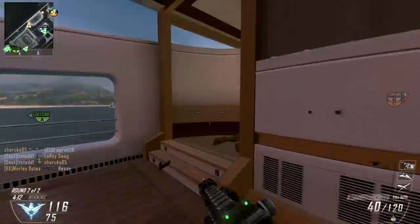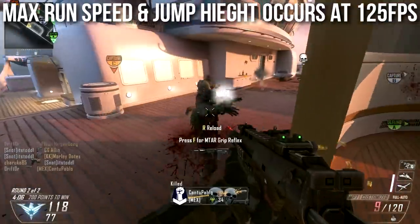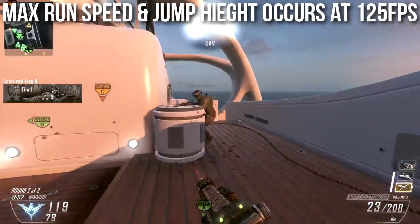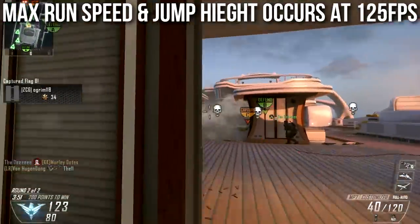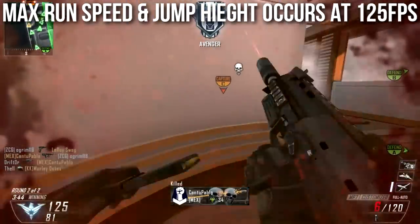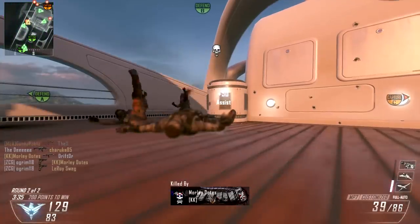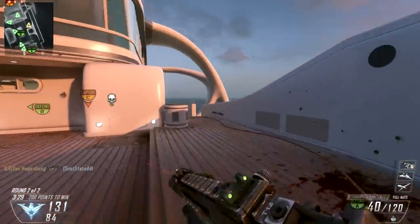The other topic in this episode is maximum run speed and jump height — these occur at 125 FPS. This information is based on what's called the COD sweet spot, which comes from the Quake 3 engine and how it handles physics and gravity. This comes from a very old post mostly from Call of Duty 2, but the engine hasn't changed since then, and I don't believe the gravity or physics have been changed in the Call of Duty engine either. Maximum run speed and jump height will occur at 125 FPS, and 200 FPS is also a sweet spot.